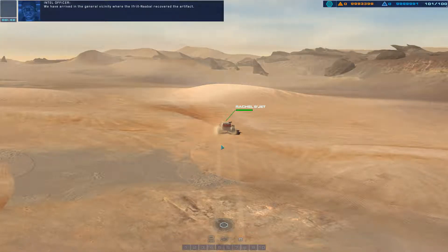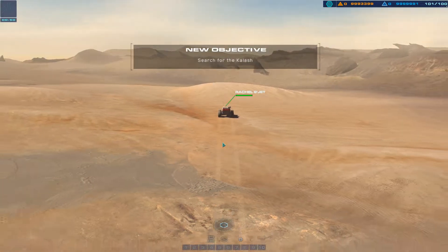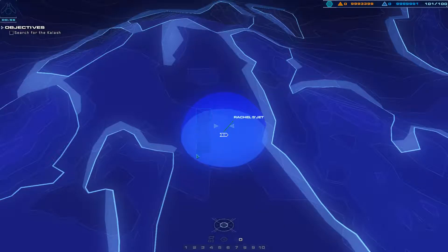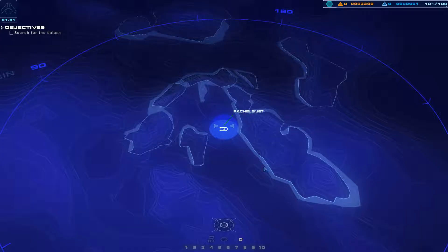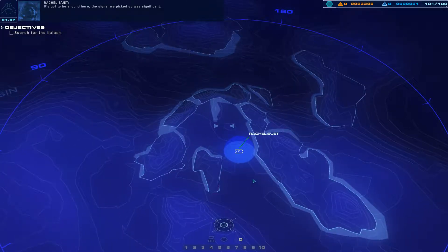We have arrived in the general vicinity where the Ifrit Nabal recovered the artifact. Spread out and search the area. Still nothing. Adjusting onboard scanners. It's gotta be around here — the signal we picked up was significant.